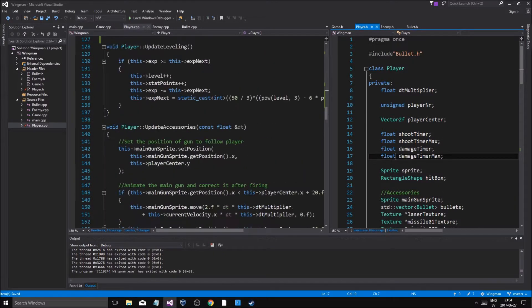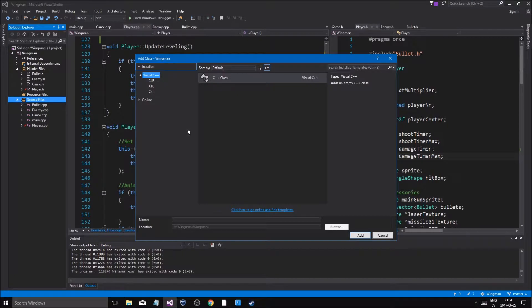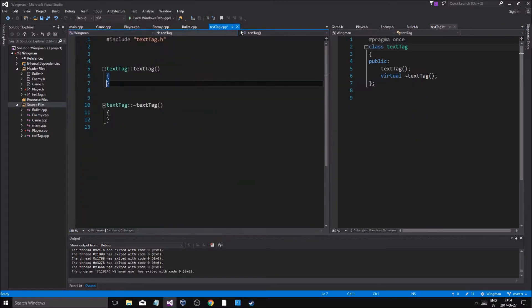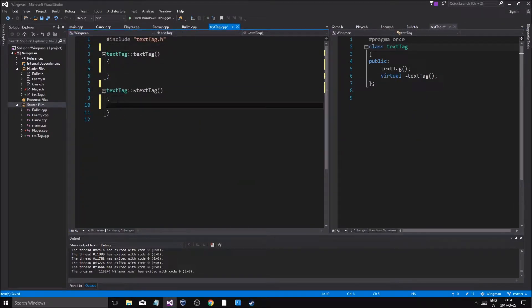That's great. So what I'm going to start by doing is add a new class — I'm going to call it TextTag. A TextTag class, give it a virtual destructor, finish it off, and put it all the way at the end. TextTag dot cpp, put it in the end. So what this is going to do is give us damage numbers.